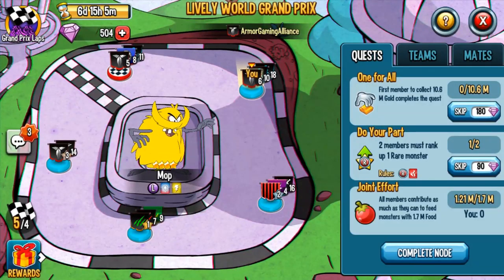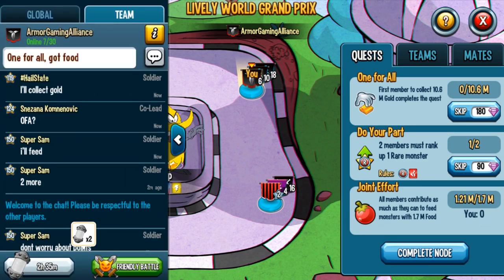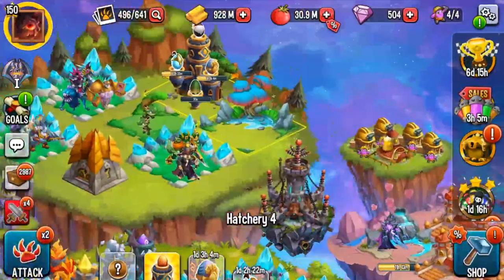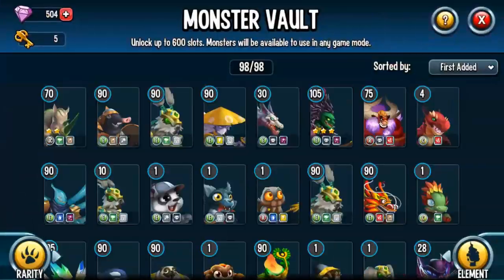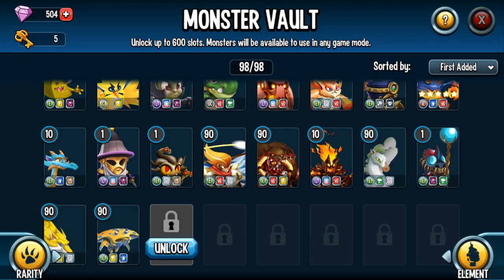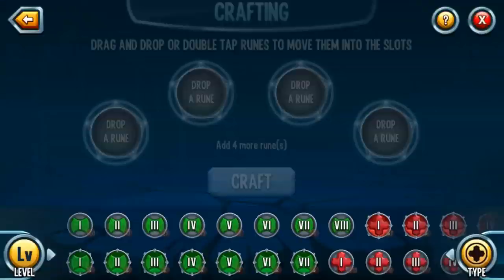Breeding and hatching are easy. Look — 'first member to collect 10.6 million gold completes the quest.' Sometimes the Hailstorm will collect gold for you. Now we have 'all members contribute as much as they can to feed monsters 1.7 mil' — that's about to be finished. 'Two members must rank up one rare monster' — that's why I have the Pandicans ready. I'm pretty sure a teammate will handle it so I won't bother right now. The monster vault is a great place too, which is why I keep it nearby. For crafting, I always like to have a level four rune ready, sometimes a five or six.